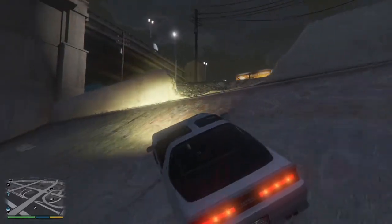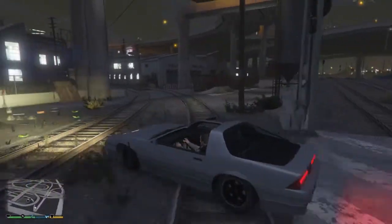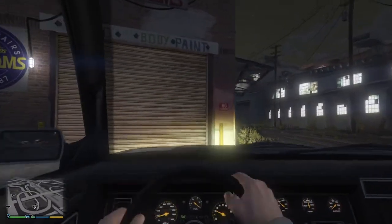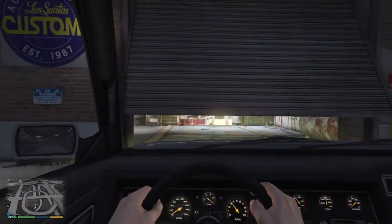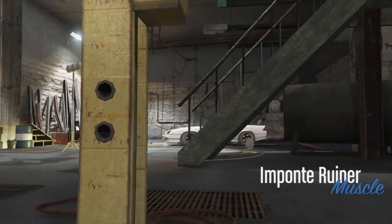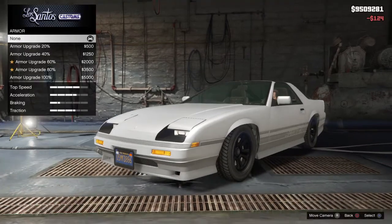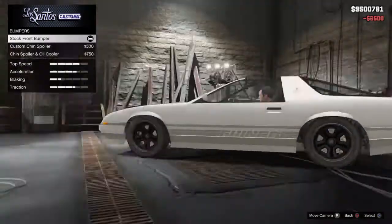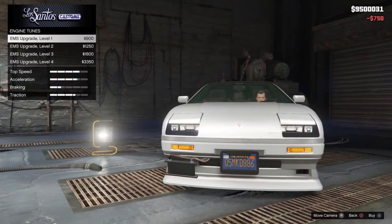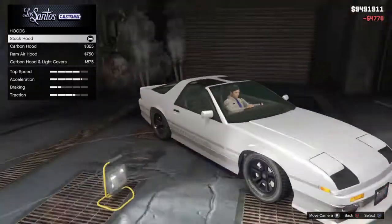I'm just gonna go fully up into Los Santos Customs, which is one of the small garages. There are two kinds of garages on here: you've got Beaker's Garage and you have Los Santos Customs. I prefer to use Los Santos Customs — I don't know why, they're exactly the same. We're gonna do the upgrade: you want the custom chin and oil cooler, you want the engine fully upgraded, you want them exhausts — they're quite cool.